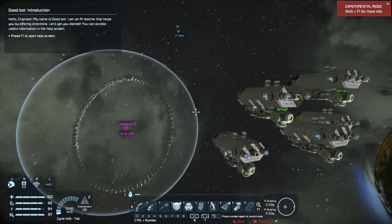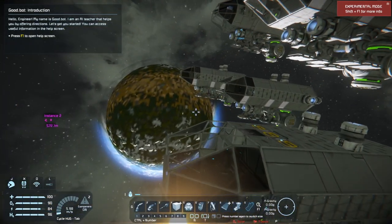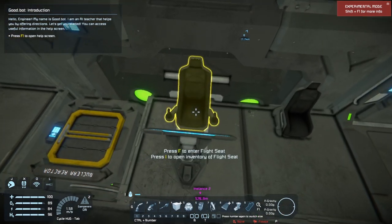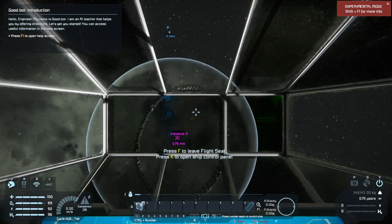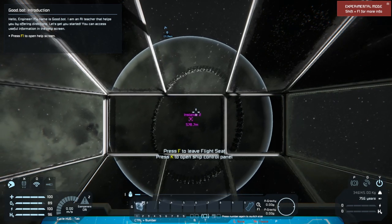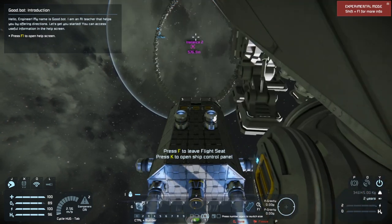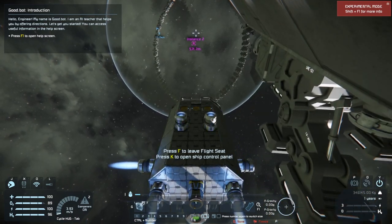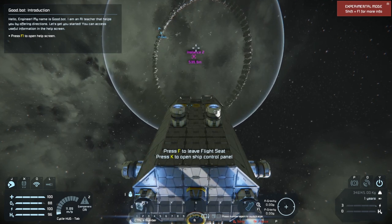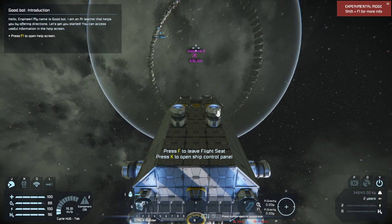We're going to hop into one of these ships — I kind of borrowed it off the workshop, so I do apologize to the gentleman I took it from. If I find the link, I will provide it in the description if anybody wanted to try out this little hauler. It's got a cargo hold in the back and it's a nice little compact ship. So we're going to fly up to it now.